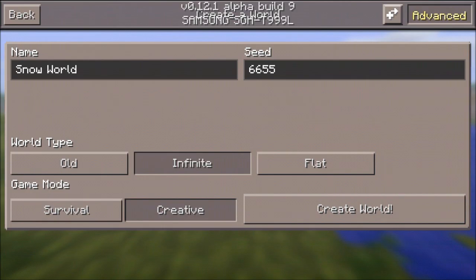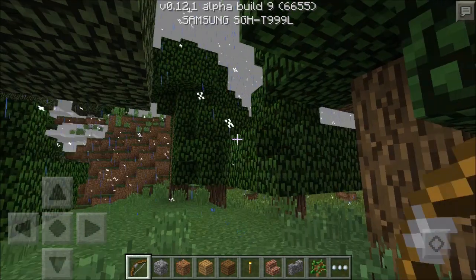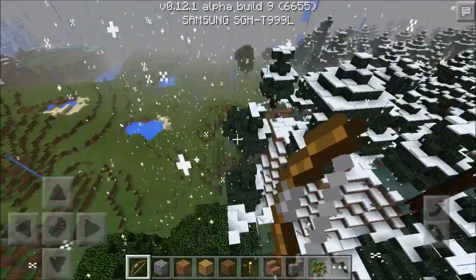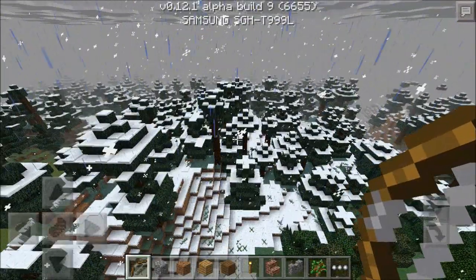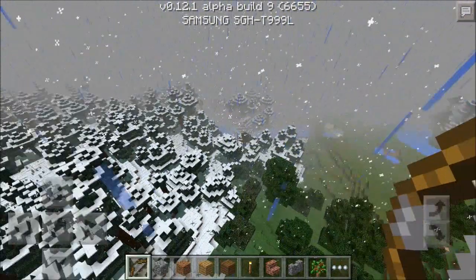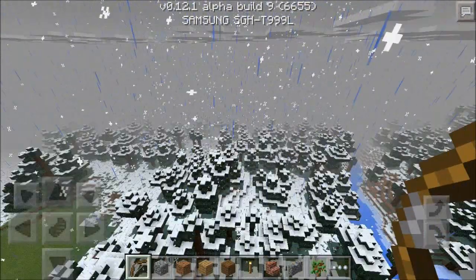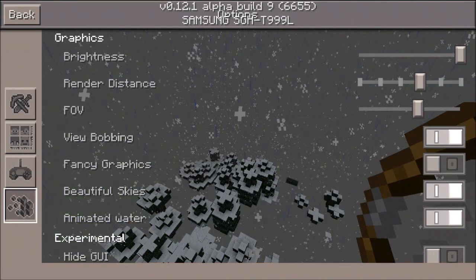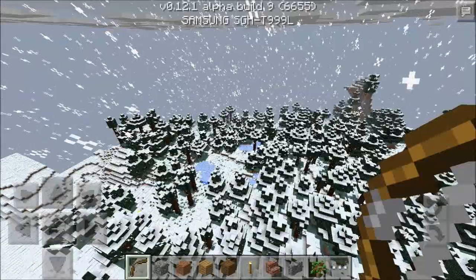Once you spawn, you will spawn under a tree or something like that — you'll just spawn next to a grassland forest, and then to your right will be a gigantic taiga biome or snow biome. The lag is crazy.